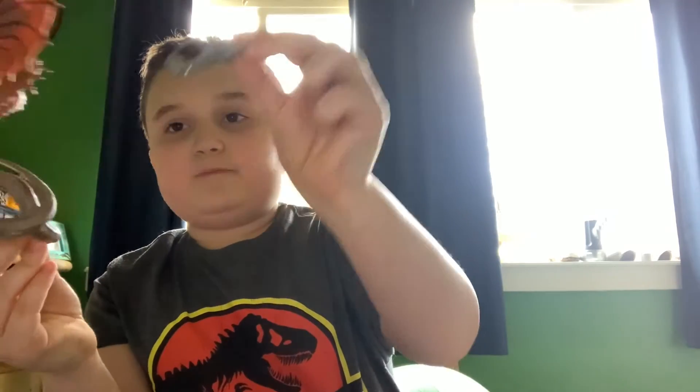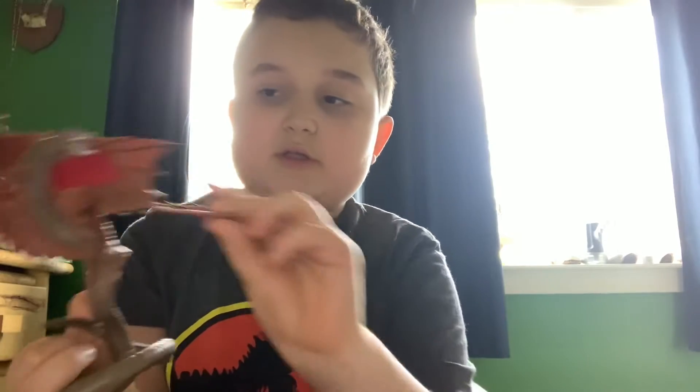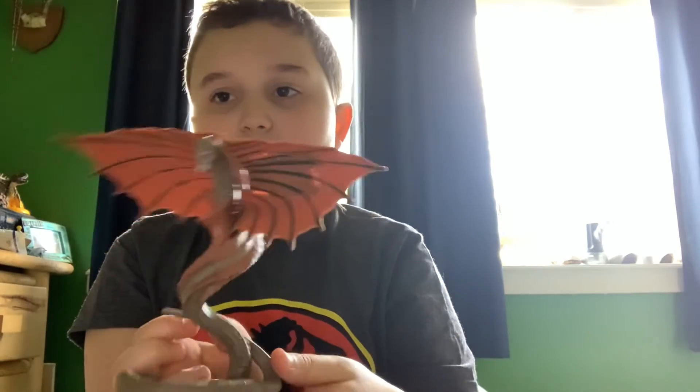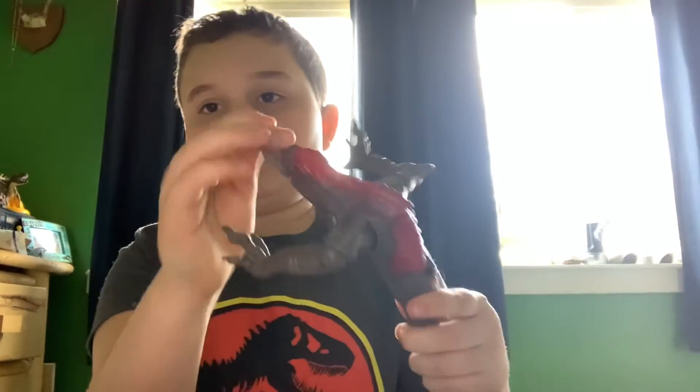Here is the Osprey — he comes with a battle damage reveal piece. I'll take this one off because it's easy to get on and off. There's the battle damage right there, and you can click it right back on. Then here is Skullcrawler — this one is my favorite. Pull off the battle damage, connect it back on, his mouth opens, and his legs move.